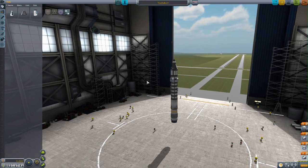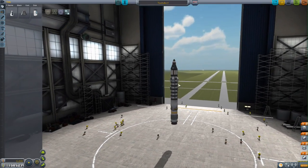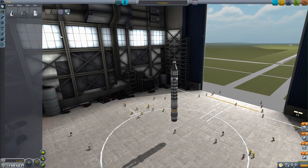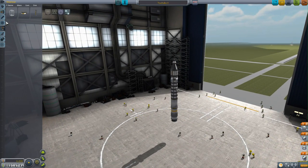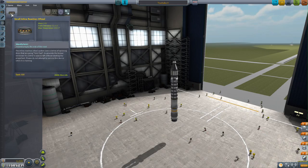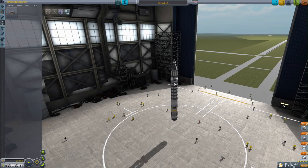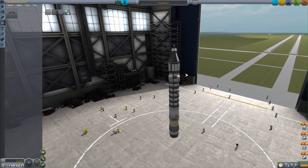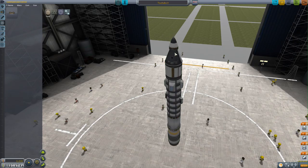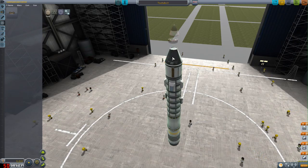Hey guys, welcome back. This is episode 4 of Redneck Einstein's career mode guide for Kerbal Space Program. If you remember from our last episode, we actually unlocked one of my favourite parts of the game, which is an inline reaction wheel. Now you might say that's pretty uninteresting, but actually it's very interesting because it enables us to give our rocket more stability. So all I've done is placed that at the top here, in between the nose cone and our rocket.